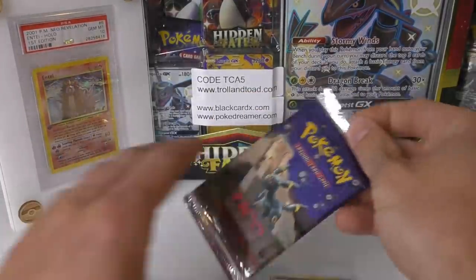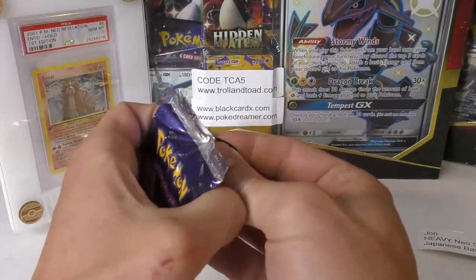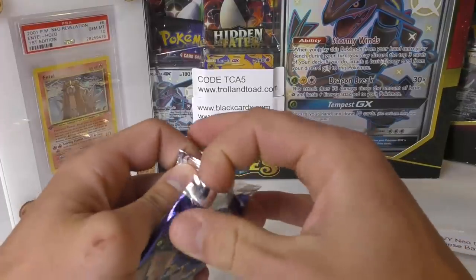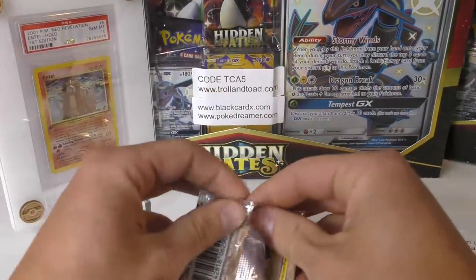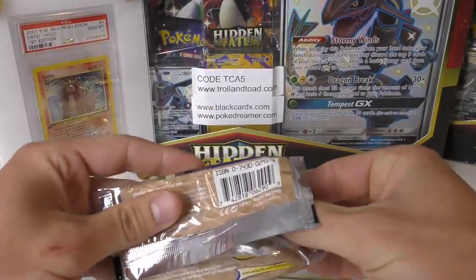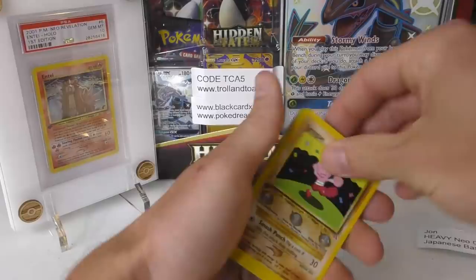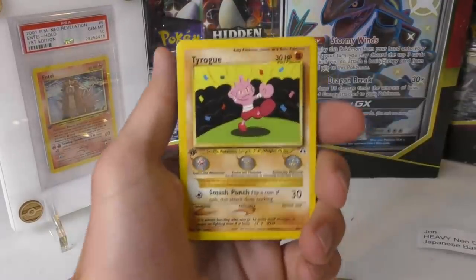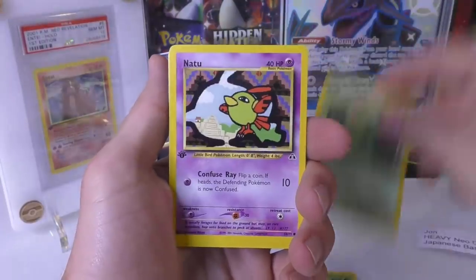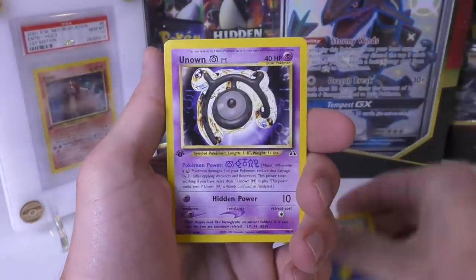John has another pack — this heavy Neo Discovery booster pack. There's lots of cool stuff you can pull out of Neo Discovery. My hands are always washed and completely dried before these videos, so that the little scratches and different things I have sometimes don't worry you. We've got Weedle, Caterpie, Politoed, Unknown, and Hyper Devolution Spray.